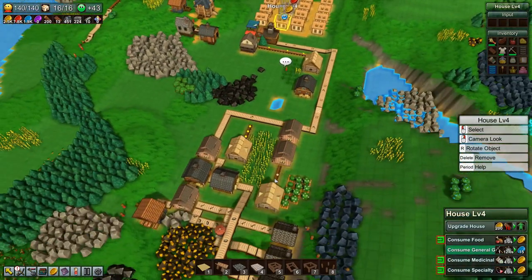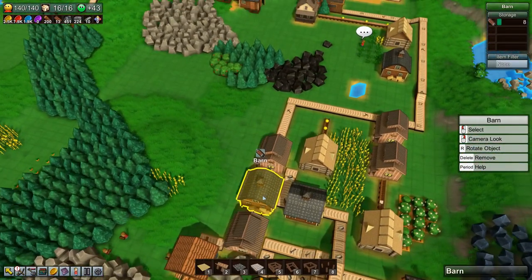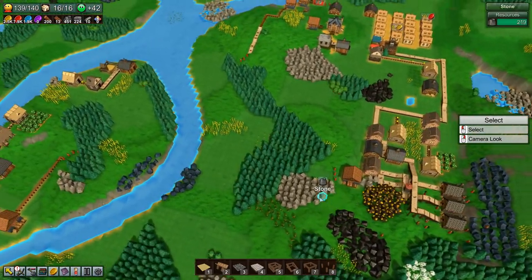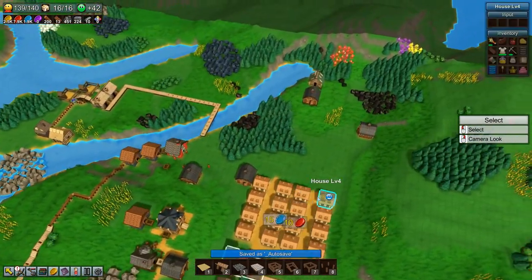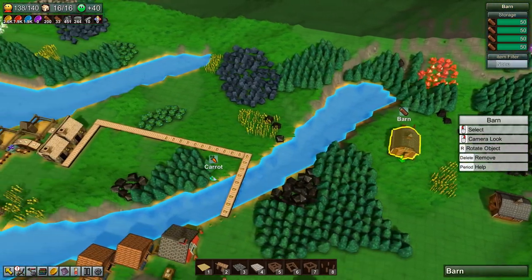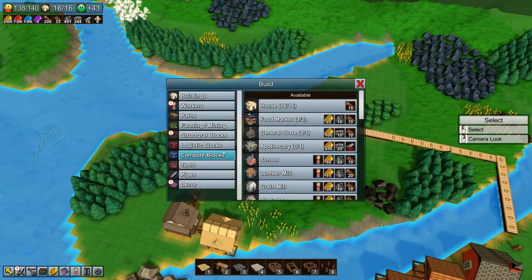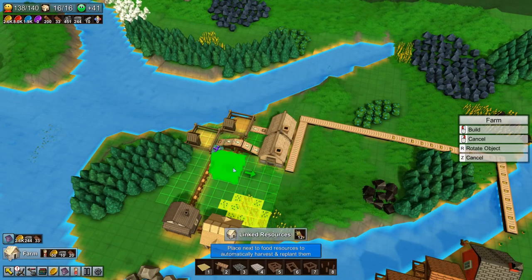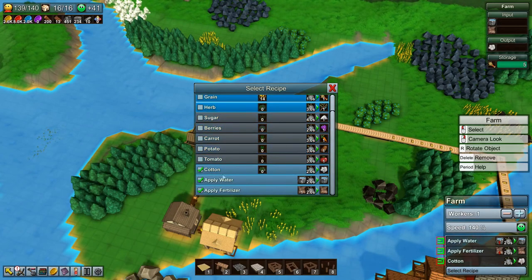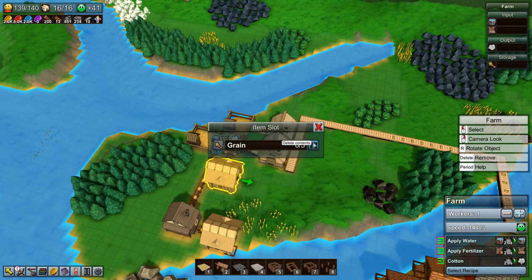Can we upgrade anything else? No, we don't have enough reinforced planks. Let's delete this unused building — that gives us one population at least. Anyone else just standing around with nothing to do? We could also delete this forester since we don't need it. That gave us a little bit of population. Let's build a farm and set its recipe to cotton instead of grain, then delete the grain in there.